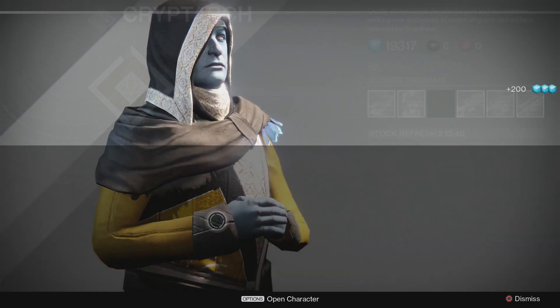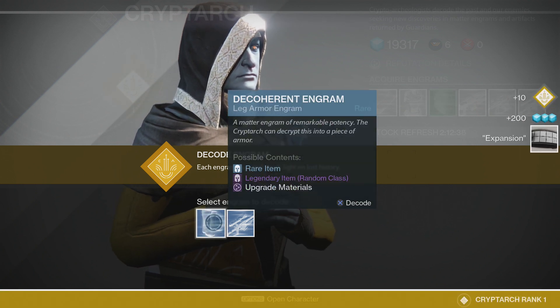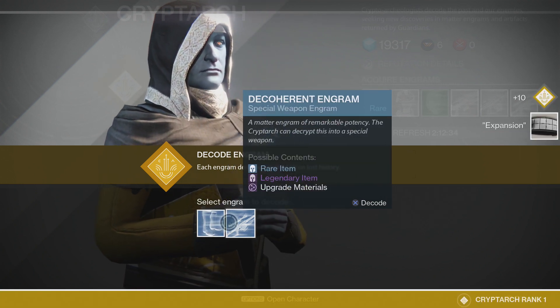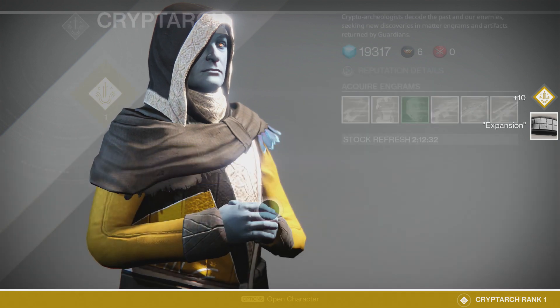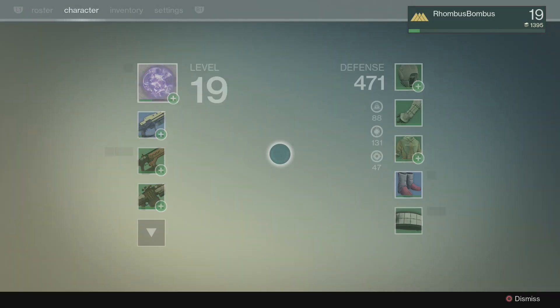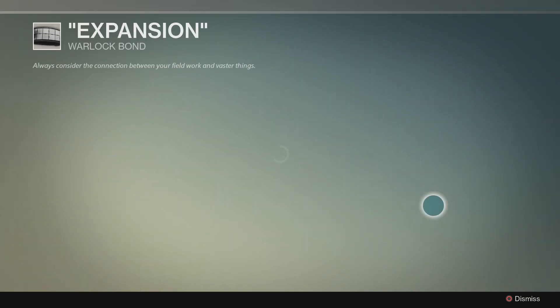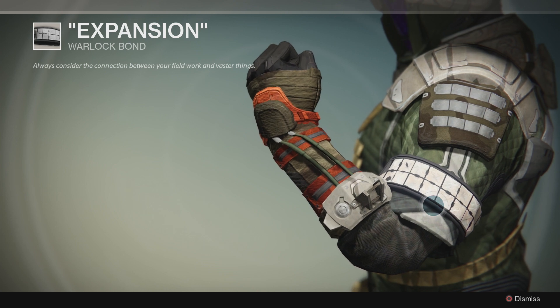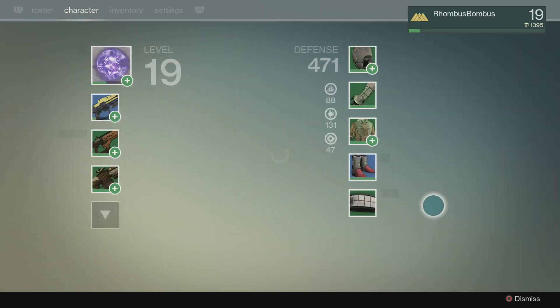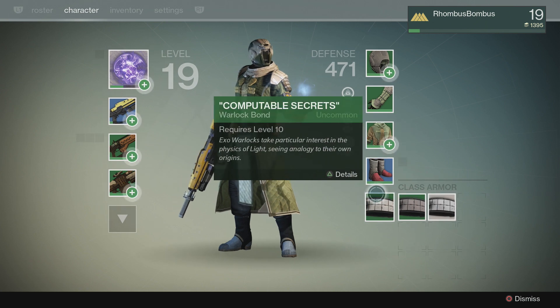Turn this in to the Cryptarch quick. We can decode this one. Cryptarch rank 1! We'll save the other Engrams for later, but let's check out what we got here. It's just a plain old Warlock Bond — just white. Pretty standard. Nothing special. Meh. I've seen better.